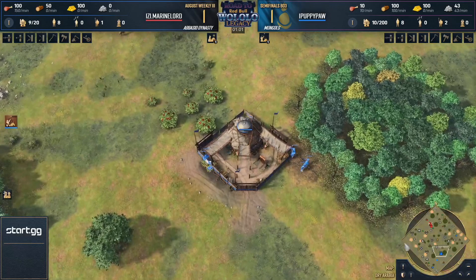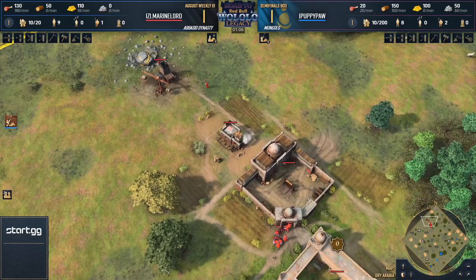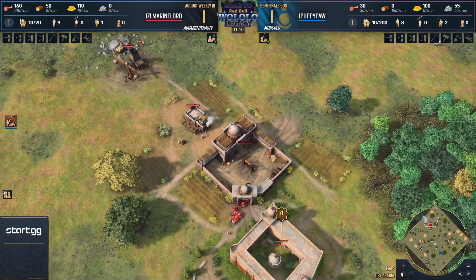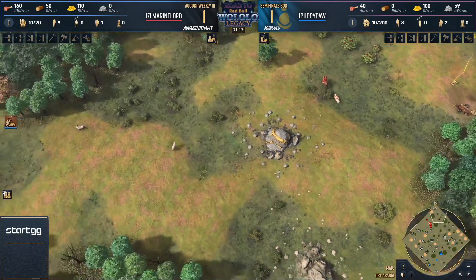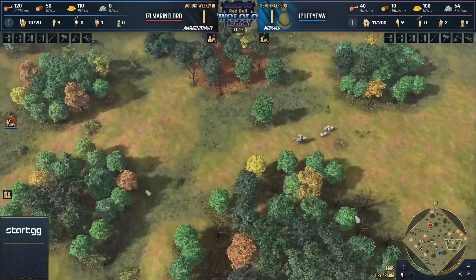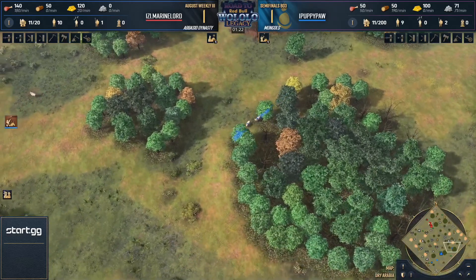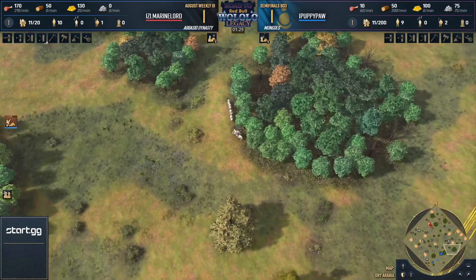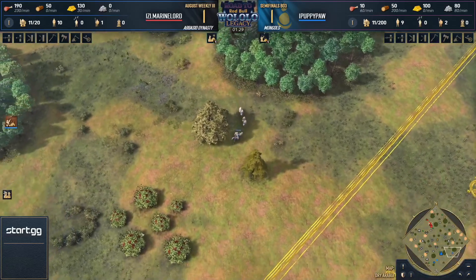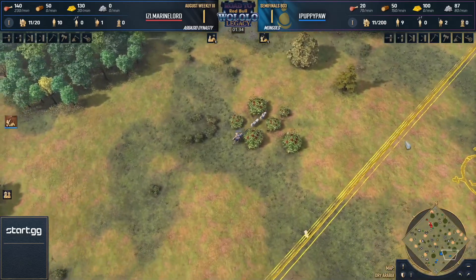It's essentially a second pseudo-scout — not something spectacular for scouting information, but useful to scout the back of your base. This is the biggest thing to consider when using a single scout like PuppyPaw is doing. He wants to go to contested areas, midfield, potentially the enemy base, to grab as many neutral or enemy sheep as possible. So the back of his base remains unscouted, and he can use the girth for that. With two scouts you'd just use the second scout to cover the back initially, but using the girth saves that second scout slot at the start.